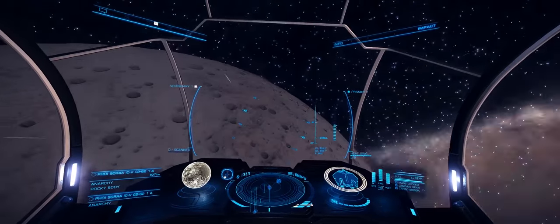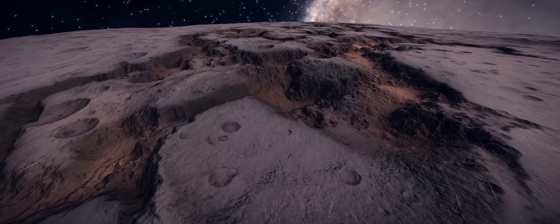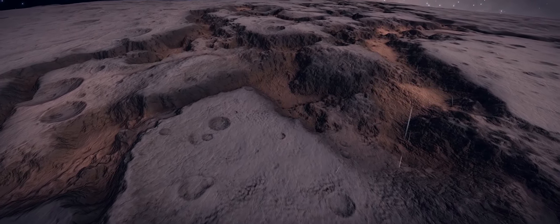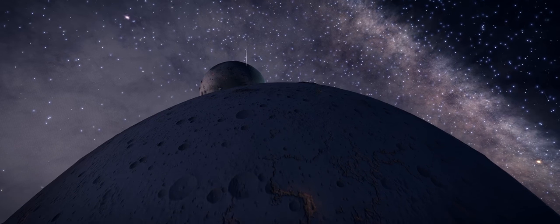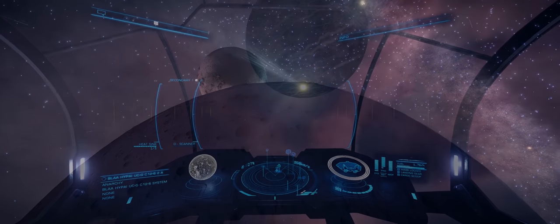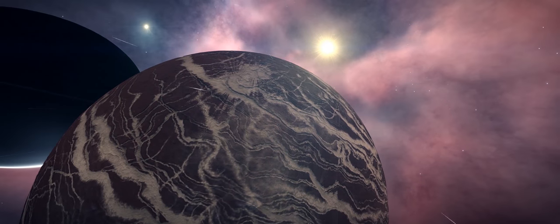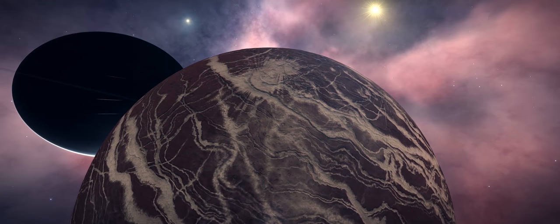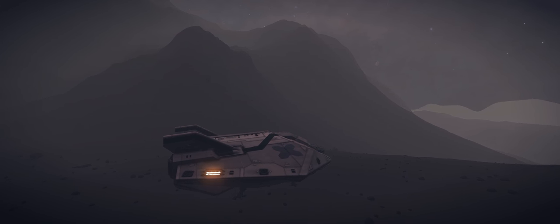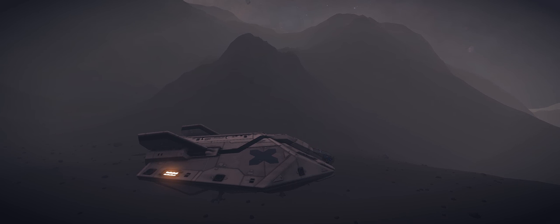Over the previous year since the launch of Horizons, I've been to many planets all over the galaxy — from near the human inhabited bubble, towards the centre of the galaxy, and indeed on the far side. Some of what you see here are the planets I've landed on. Looking through old footage, I noticed just how many very interesting planets there have been, whether they're ice planets, high metal content worlds, or rocky worlds.